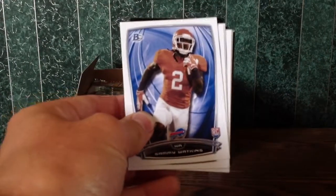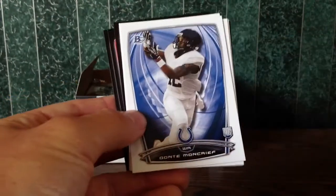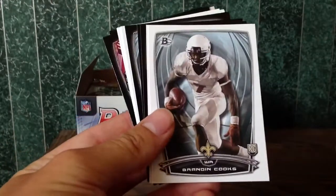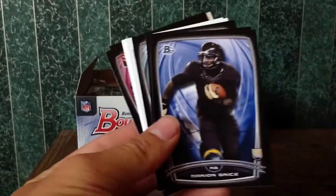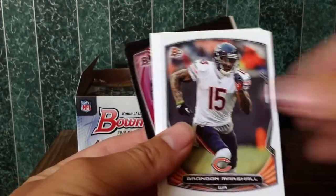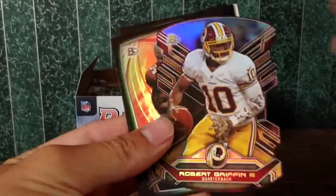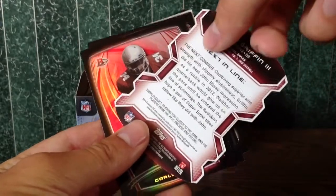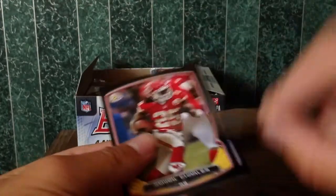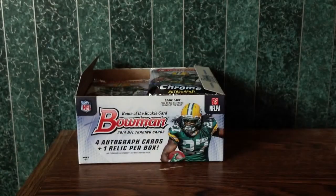Here we go. Starting out with the Sammy Watkins. All cards will be shipped to you from your division. Now we're doing some vets. We've got our first die cut, and it is RG3 — Robert Griffin. Not numbered. Our mini is going to Greg Robinson, St. Louis Rams. So one pack down.